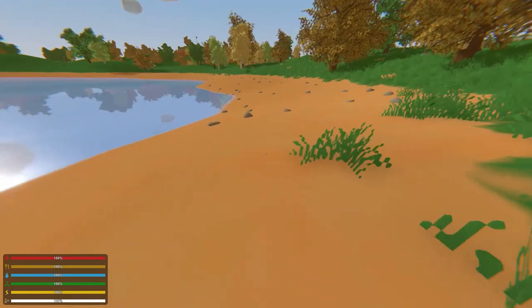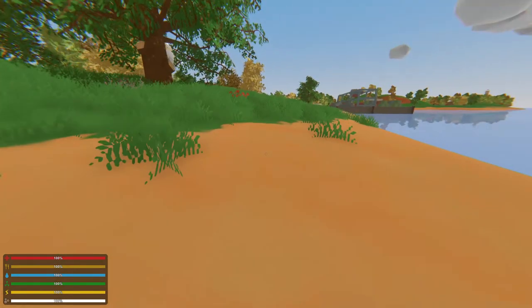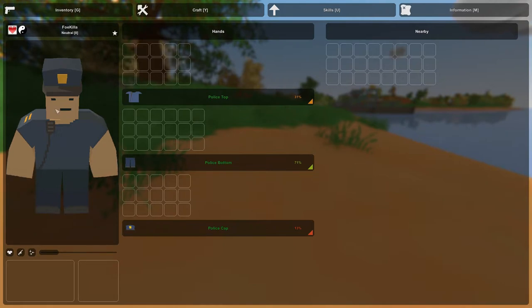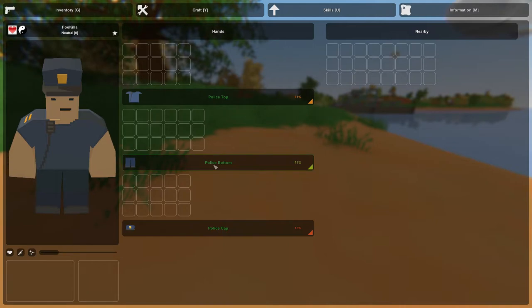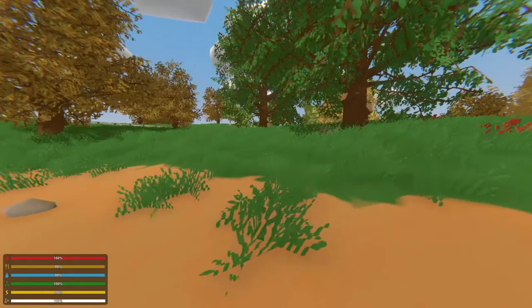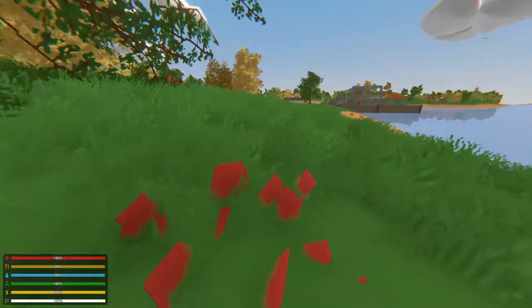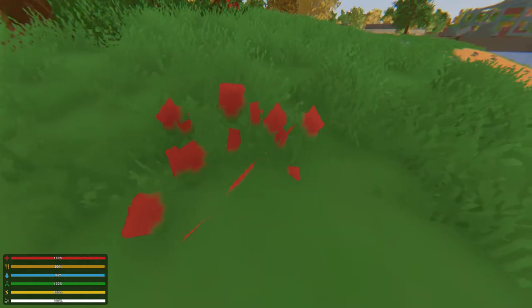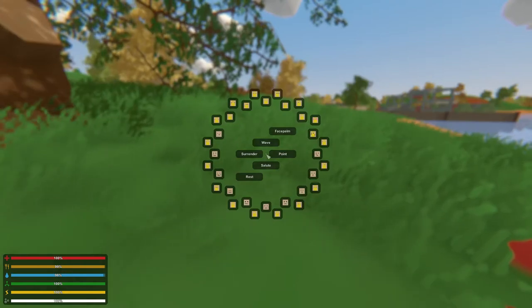Oh look at me, I'm punching! Can we pick up rocks? Survival game 101 — pick up the rocks, punch the rock. Do we have anything? Are we a cop? Oh, put that back on. I think we're a cop — police top, police bottom, police cap. All right, I am the law!